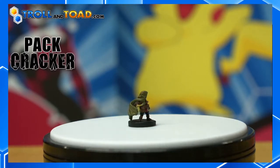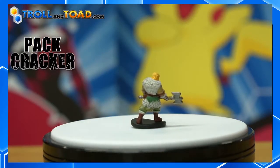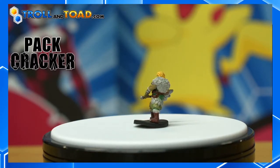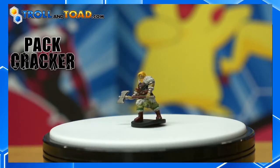Our next mini is going to be a Northlands Fighter. The base on him is a little bit warped, which has been an ongoing thing with D&D minis — they have very soft bases and sometimes they do like to warp just a little bit. But with some ingenuity and some love, you can definitely get those straightened back out, mostly with a hairdryer — that's where I've had my most success. He's got his battle axe there, ready for battle.